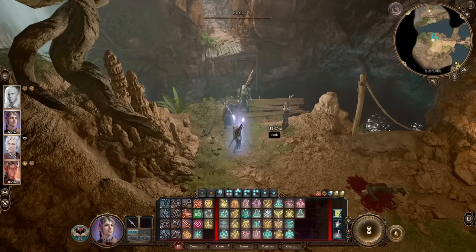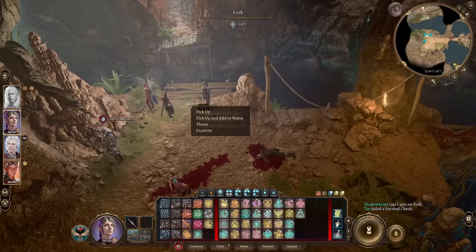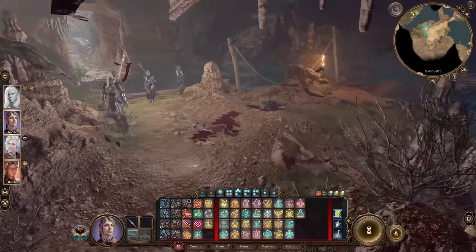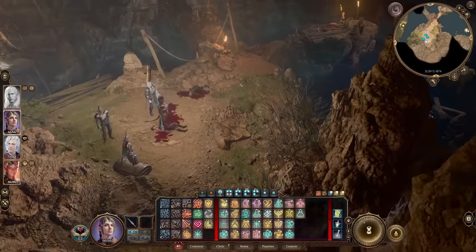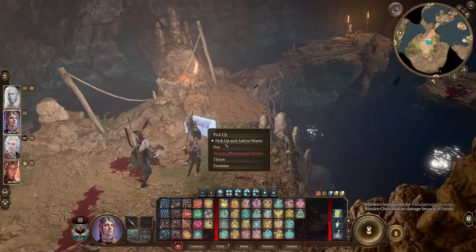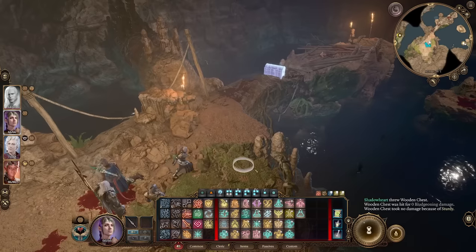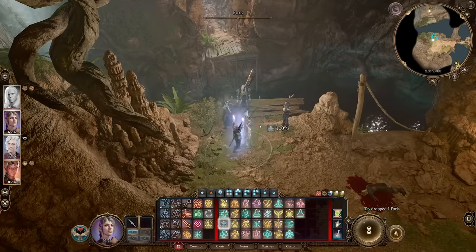Coming in at number two, we have light. You can use the light spell on an item to make it glow and emit light, and then throw that item into a dark place to create a light source. This can be done on low value items like a knife or a fork. You can also put it on a chest for a larger light source. This is particularly helpful in dark places like the underdark to assist a ranged character that might not have darkvision, helping those ranged attacks connect with their targets.